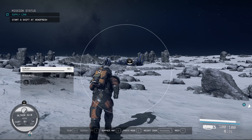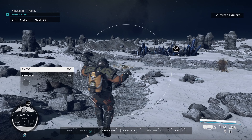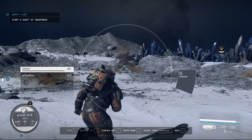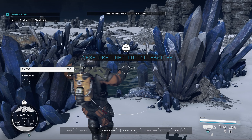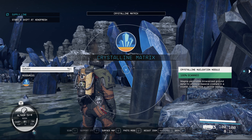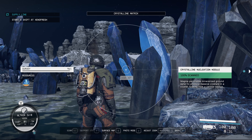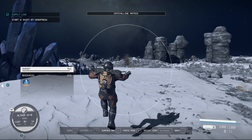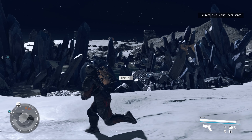Hopefully this will give us what we need — it's just the one question mark actually, so fingers crossed. Yeah, a couple of other resources here — there's chlorine, and we need to find xenon as well. Unexplored geological feature — Magma Percolates, mineralizes groundwater to produce massive crystals in a cluster forming from a central source. And there's the xenon that we need — we should be able to get out of here after that. Brilliant.